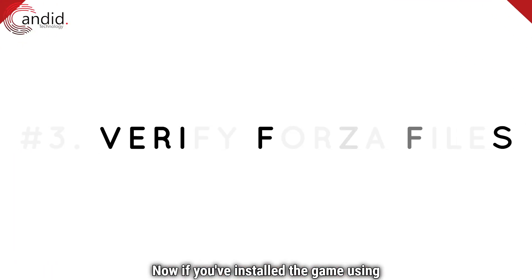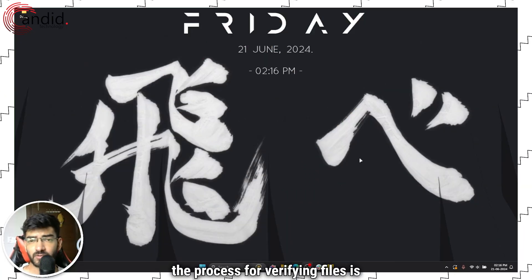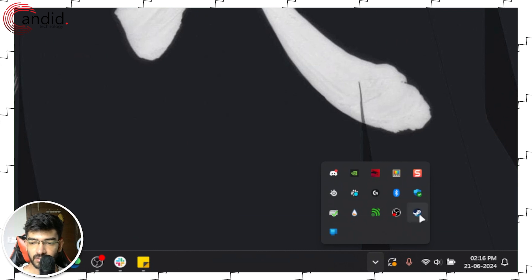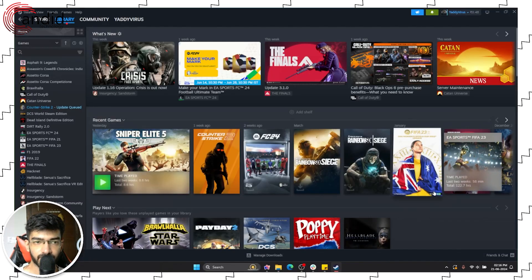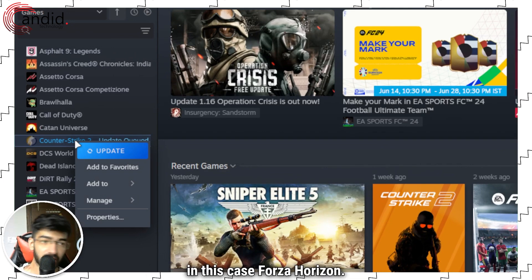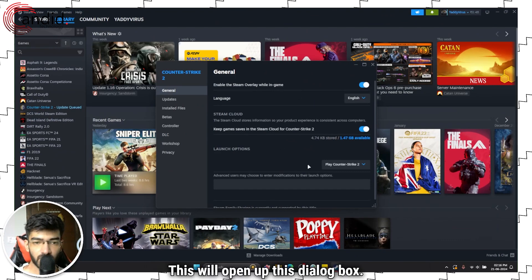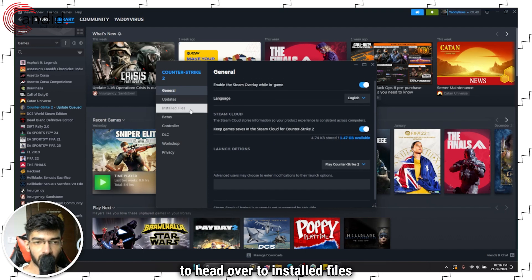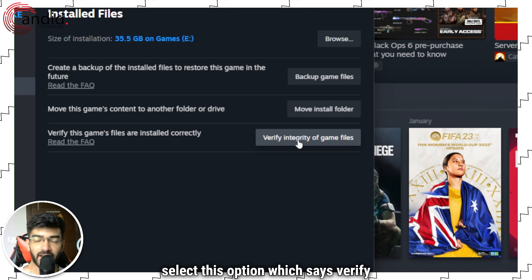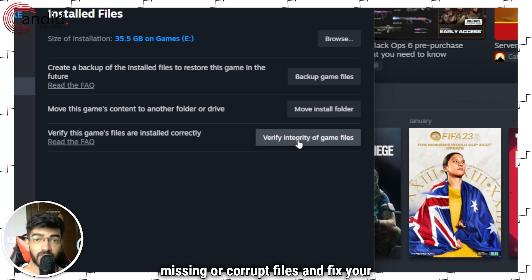Once this is done, try launching your game again. Now if you've installed the game using Steam, the process for verifying files is slightly different. Head over to the Steam icon, right-click and click on Library. This will open up your Steam library. Select the game that you want to verify the files for — in this case Forza Horizon. Head over to Properties, which will open up this dialog box. Go to Installed Files and select the option which says Verify Integrity of Game Files. This will run a check on all game files and re-download any missing or corrupt files and fix your issue.